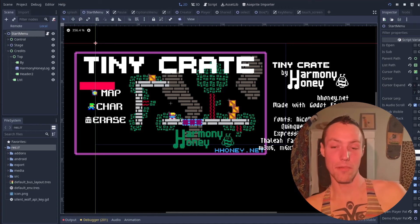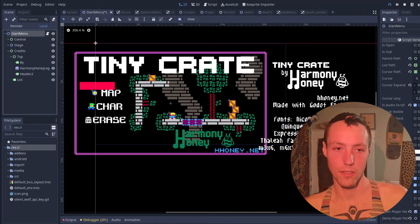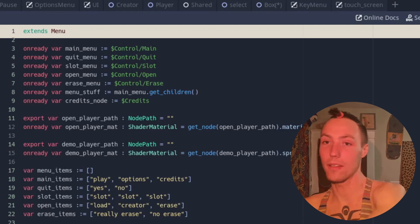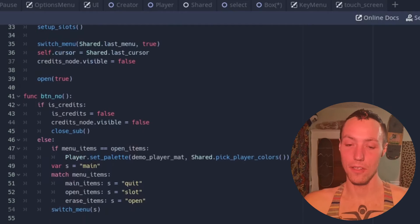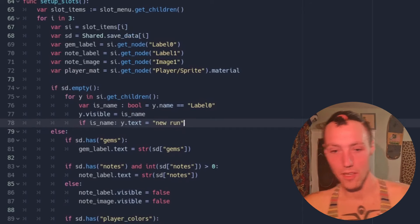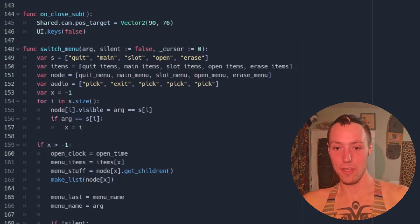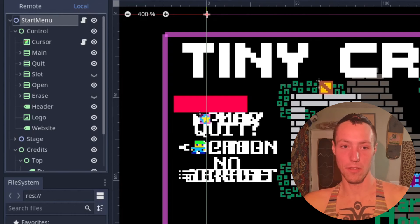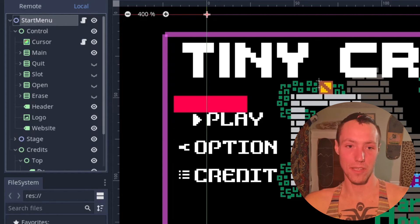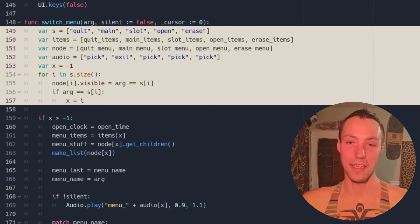We've looked at the start menu in the game — here's the start menu in the Godot editor. There are a few different layers with the credits, the stage itself, and the UI. The code extends Menu.gd, same as the pause menu, options menu, and key remap menu. This one has a lot going on in its own regard — like the function setup_slots, which populates the save slots with data and images. The menu_select_one function is a bit bigger than the other functions.